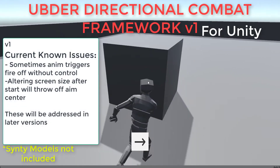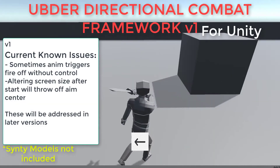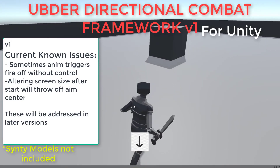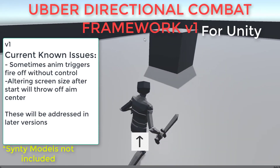The current system has a few known issues that I'm working on resolving. The first is an animator controller sometimes firing off triggers without proper input. The second is altering the screen resolution after starting the game will create an incorrect center position in the functions. I'll be addressing these issues in a later version.